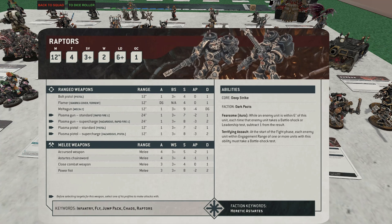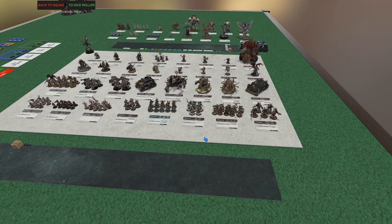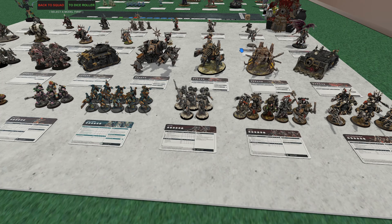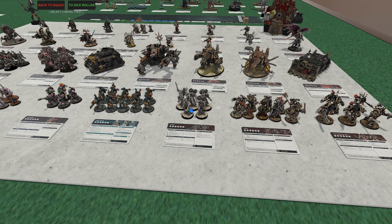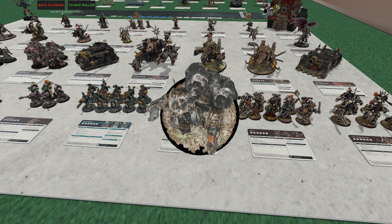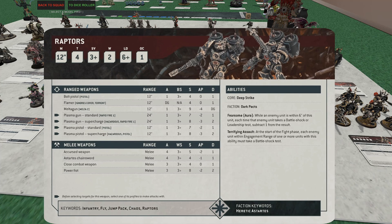Raptors! Low-key, these are one of my favorite units in the book — just cheap deep-striking scorers. You could bring Demons for the same job, but if you're sticking with CSM or need the abilities these guys can bring in — like special weapons such as meltas — they're fantastic. Attach Haarken to them if you want them to actually do damage. These guys alone have won me a few games by scoring turn two or three, dropping in the back corner of your opponent's deployment zone.